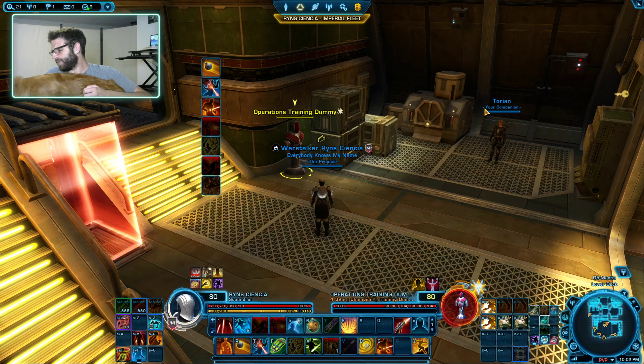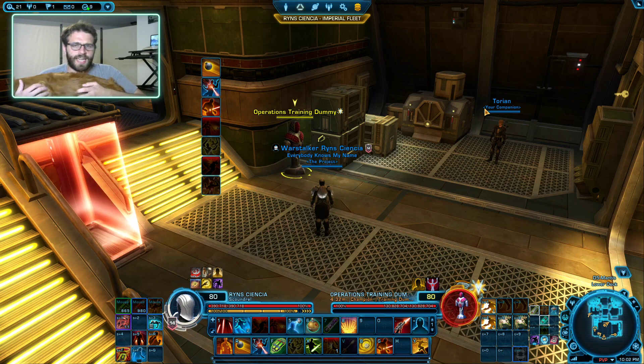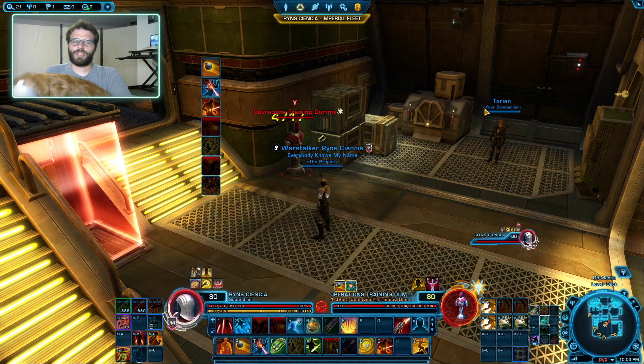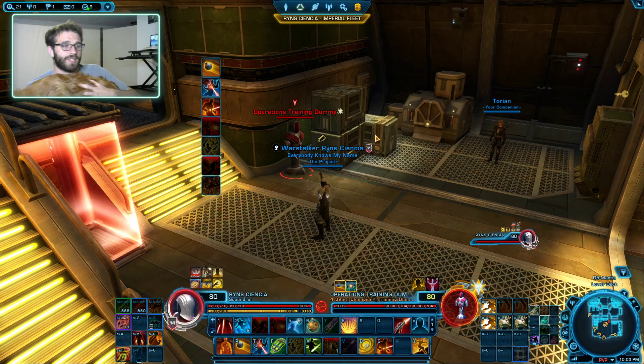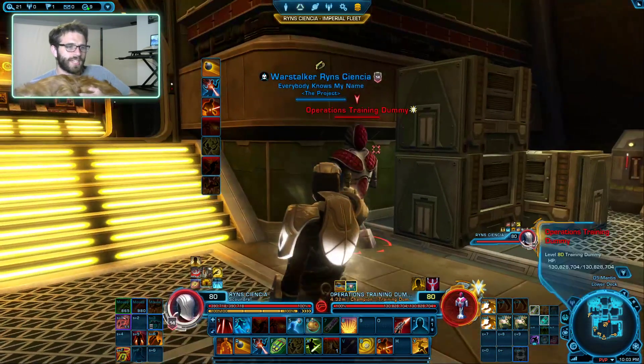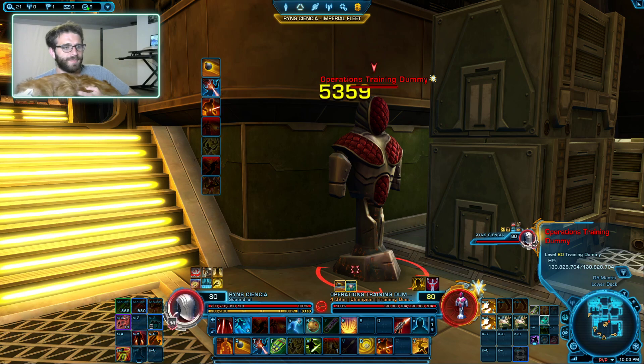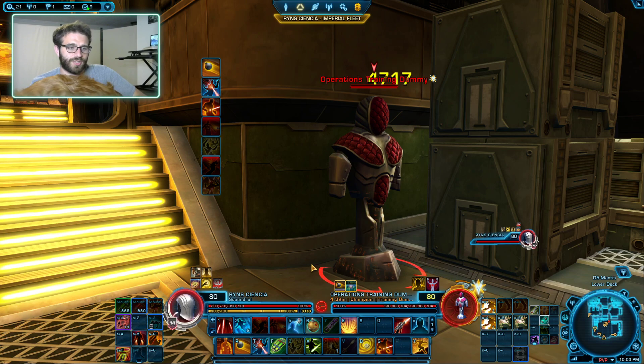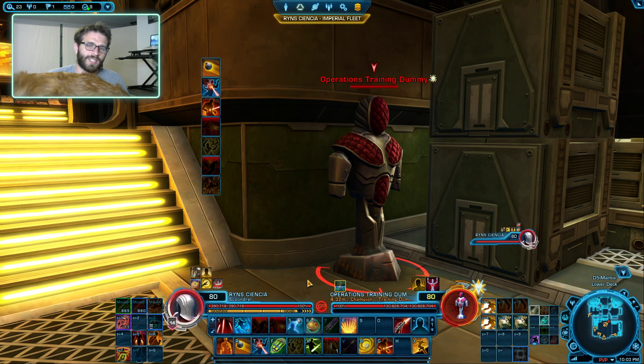Let's talk about actually doing damage here. Ruffian is a dot spec, which means you have abilities that do damage over time. For example, if I use Shrap Bomb, it doesn't do that much damage initially - like 4K damage. But it's going to keep ticking over time. You can see the target slowly taking small amounts of damage. You can track your dots on the target's debuff tray - for example, I can see Shrap Bomb has 6 extra seconds left. Once this timer runs out, the dot is going to fall off the target and stop ticking.